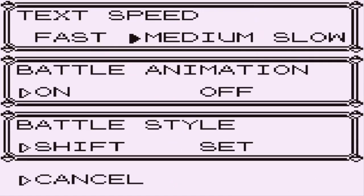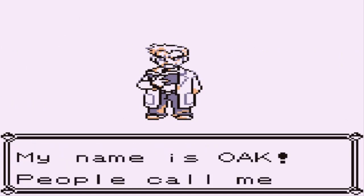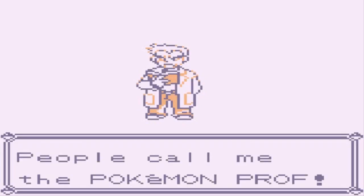Before we do anything, let's pick up the text speed settings. Okay, everything's good — let's start a new game. As you can see, it starts off just like the regular Pokemon Red walkthrough where you have Professor Oak saying hello and welcoming you to the world of Pokemon.